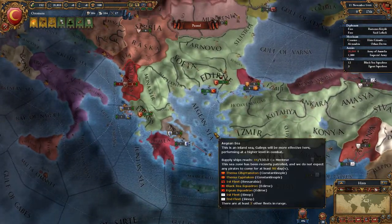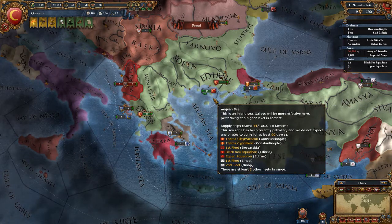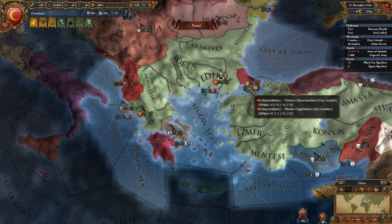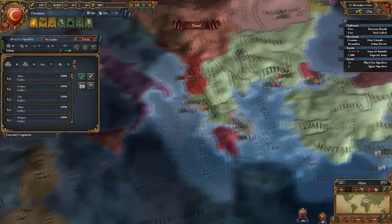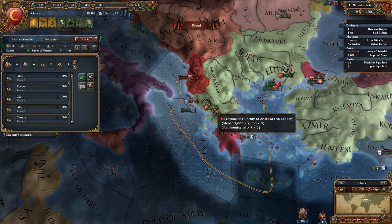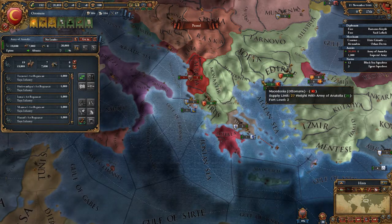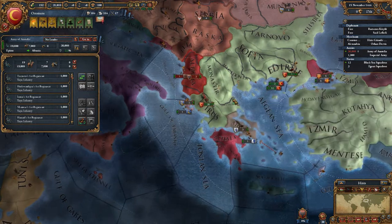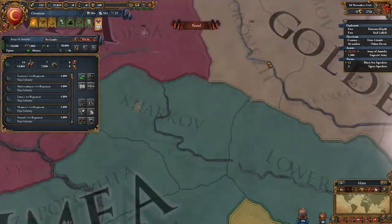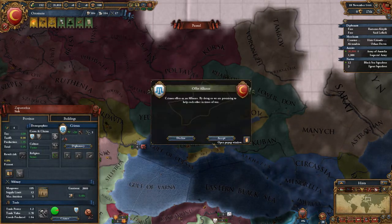All right, so let's go ahead and see what we have here. We already have a decent Black Sea squadron — I like that, it's pretty cool. Let's go ahead and come around here and blockade. We're gonna have these guys move in. Let's go ahead, unpause, and speed up the time a little bit. Crimea — oh, it's an alliance. They're Sunni — we'll go ahead and form that alliance, it probably wouldn't hurt.